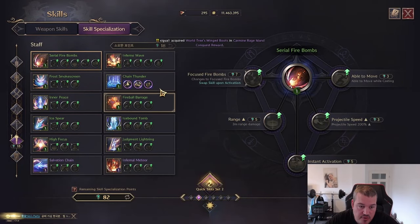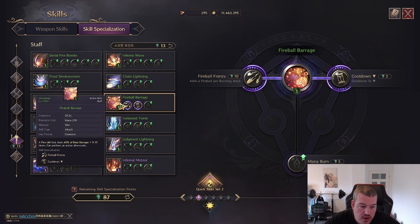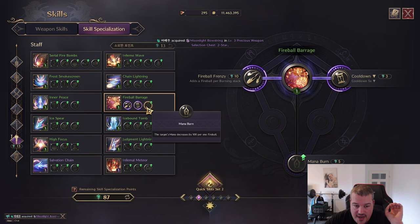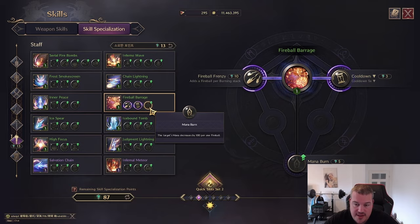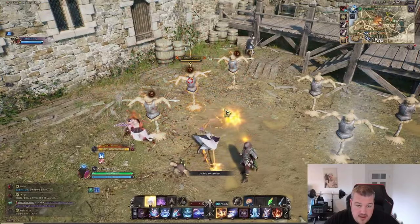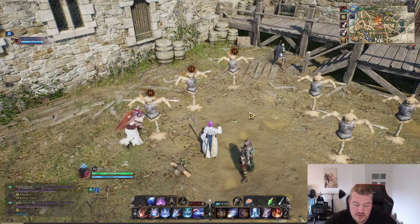Fireball Barrage is another skill where bonus damage is really strong — similar to Chain Lightning. The more burn you have applied on the enemy, the more attacks it generates, and the more attacks, the better the bonus damage scaling. You also have the option to mana burn the enemy — each fireball costs them 100 mana, so if you see someone low on mana in PvP you throw it on them and they're basically useless. Applying burn first with fireballs and then going into the barrage — lots and lots of balls, all benefiting from bonus damage.